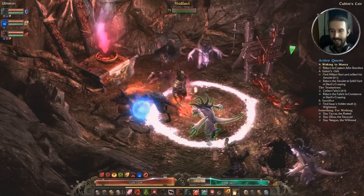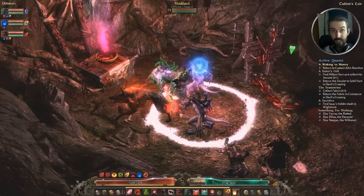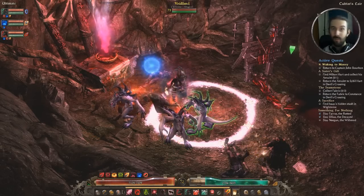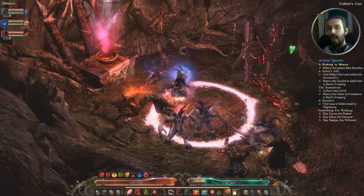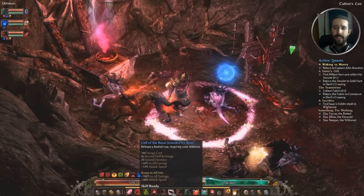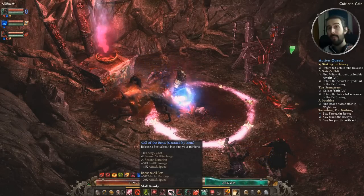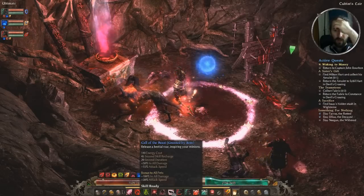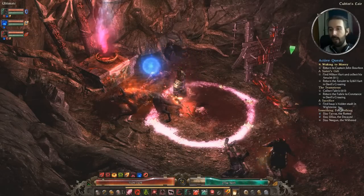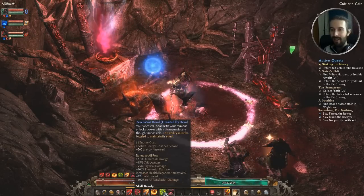Invocation to Chaos summons Void Fiend beasts — they're super awesome and really buff. This comes from gear as well. These are our extra pet deliciousness brought along for the party. Call of the Beast also comes from gear — a pet buff as well as a buff to us: 50% to all damage and 15% attack speed for us, and 100% to all damage and 30% attack speed for our pets. It's got a 45-second cooldown but a 20-second duration, so you can spam it fairly frequently. It just buffs everybody and makes fights much easier.